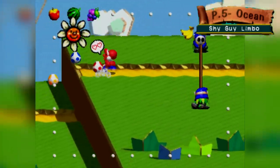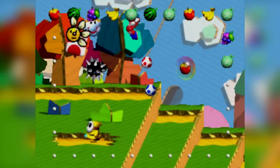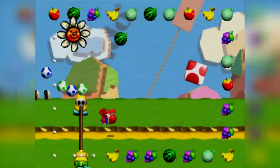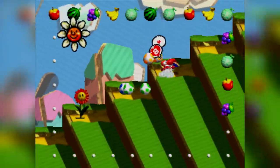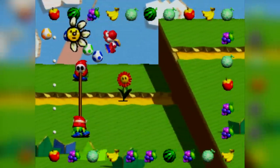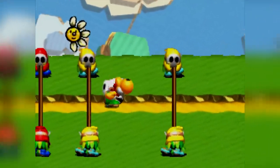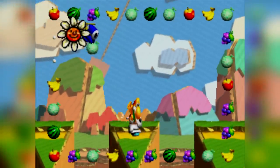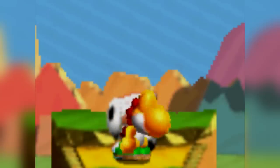Page 5-3 is a much easier stage — in fact, it's so easy it should've been a level from the very first page. Dodge the limbo shy guys, eat some delicious fruits, and you'll be all good. I have to admit the hearts are well hidden in this stage though, so I had to use a guide to find them. How am I supposed to know that doing a ground pound in this exact spot will make a heart appear out of nowhere?